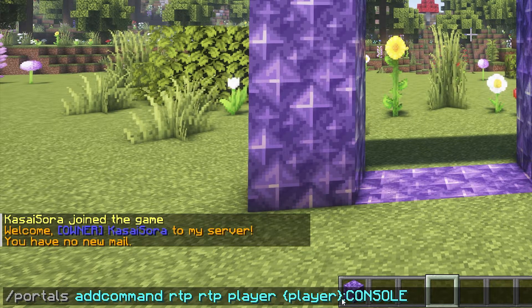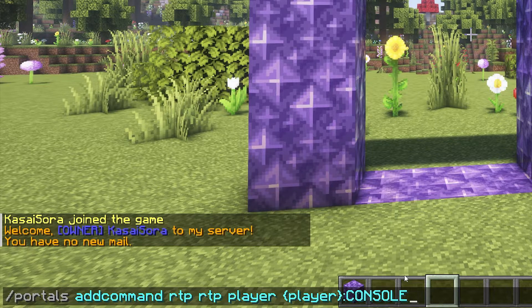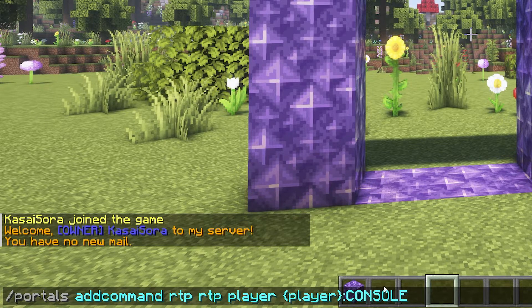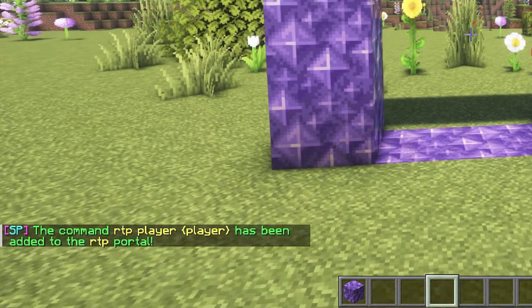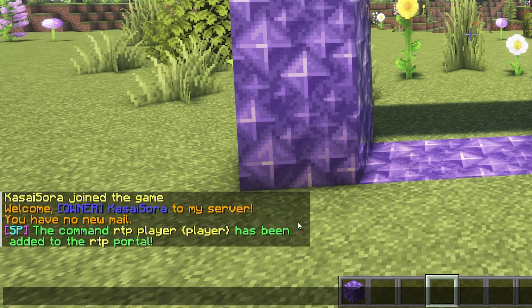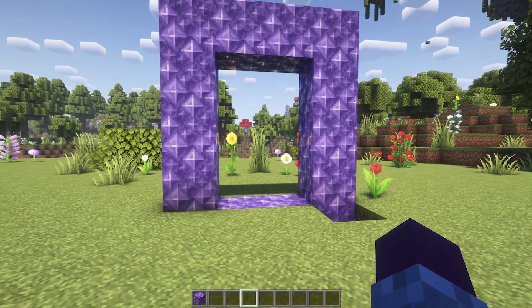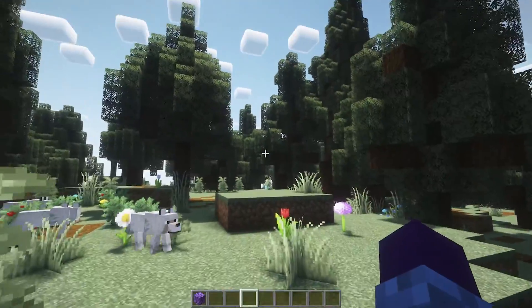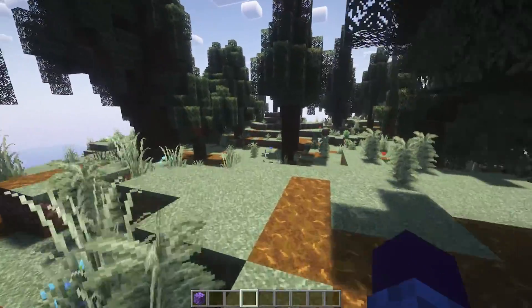The reason we type colon CONSOLE here at the end is to make sure that this whole command gets executed through the console. Why do you want that? Well, if CONSOLE wasn't here, then the player would actually need permission to use the RTP command to be able to use the portal. So through a plugin like LuckPerms, you would have to give the player the RTP permission — otherwise they won't be able to use this portal at all. While this way, the player doesn't need any permission at all, and the command will be executed through the console. Now we can simply type Enter, and the command has been added to the RTP portal. Meaning that when we now walk in here, we will be RTP'd — we've just been teleported to a random location inside of this Minecraft world.